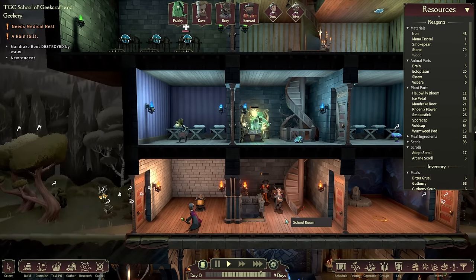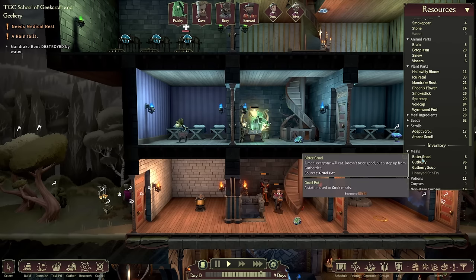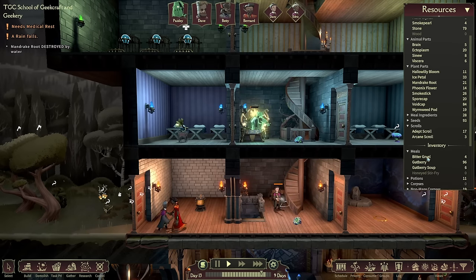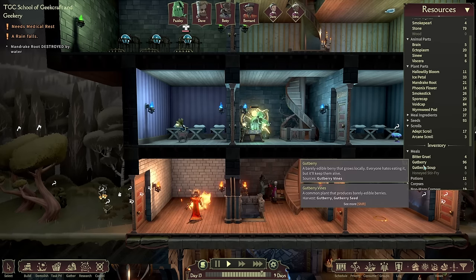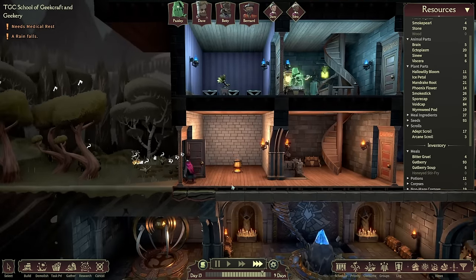There's plenty of food on the go — six lots of bitter gruel and six lots of gut berry soup. Food-wise we're looking okay. It's not exactly fine dining, but it's better than starving. That will do for now. Let's get time ticking on and see what we can do.